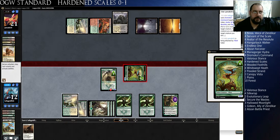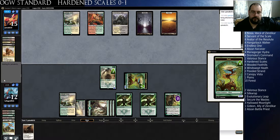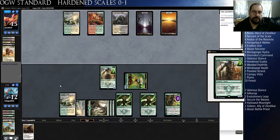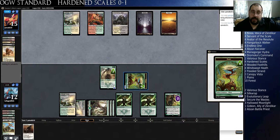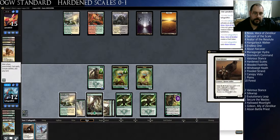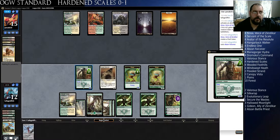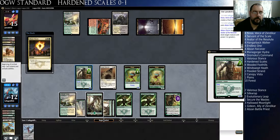Get in there, Plant. The Nissa sort of threatens to just end the game next turn, doesn't she? Crackling Doom — so Goblin Dark Dwellers into Crackling Doom will kill Nissa and take out my Plant. I think that's the worst case scenario.